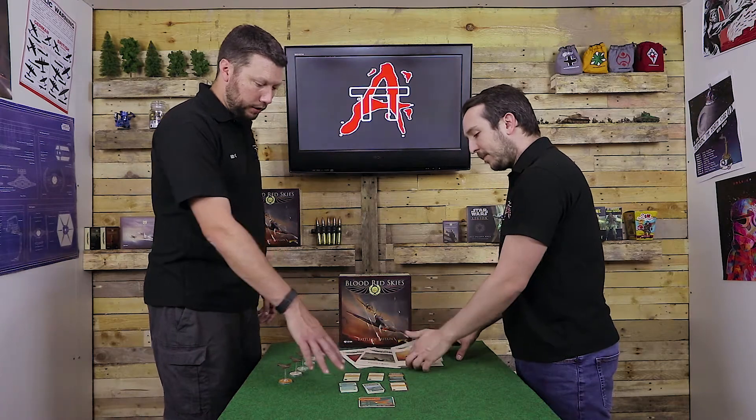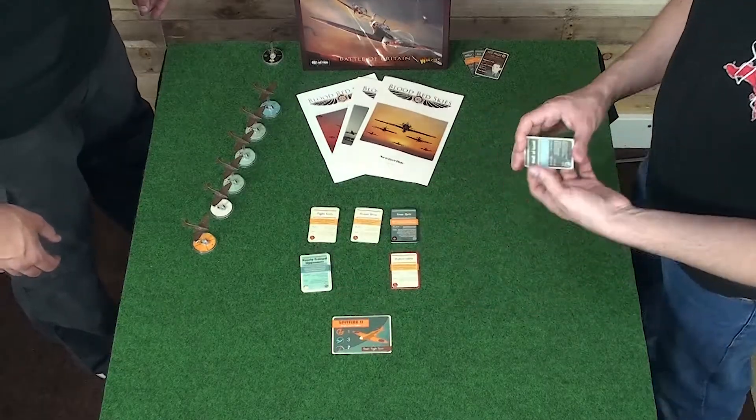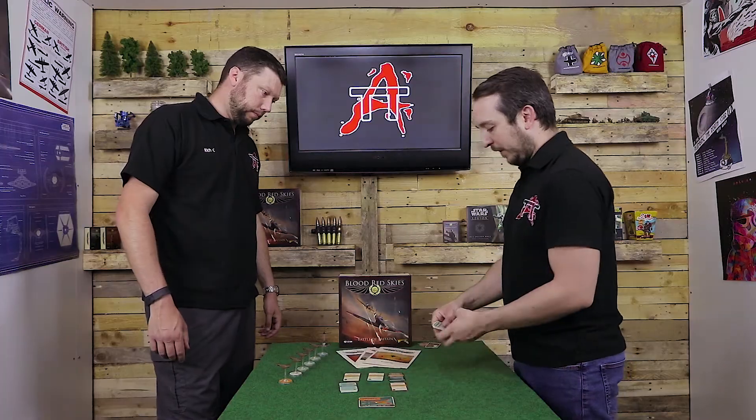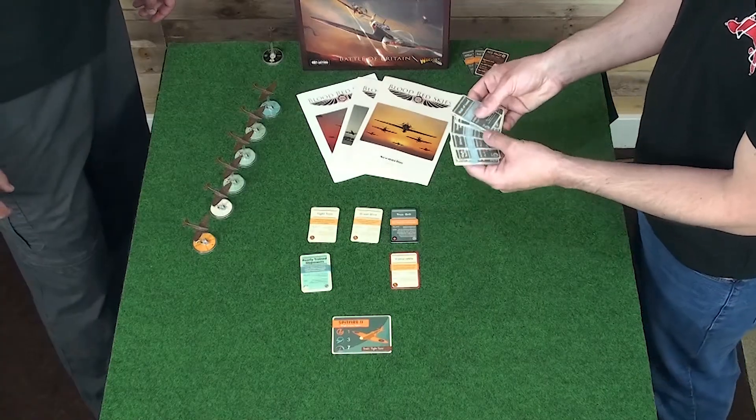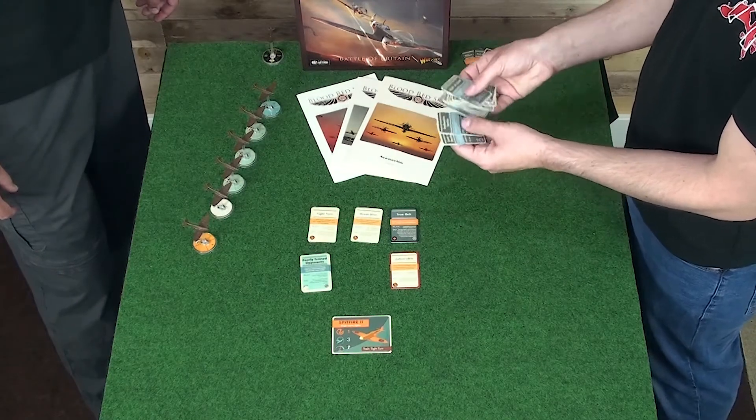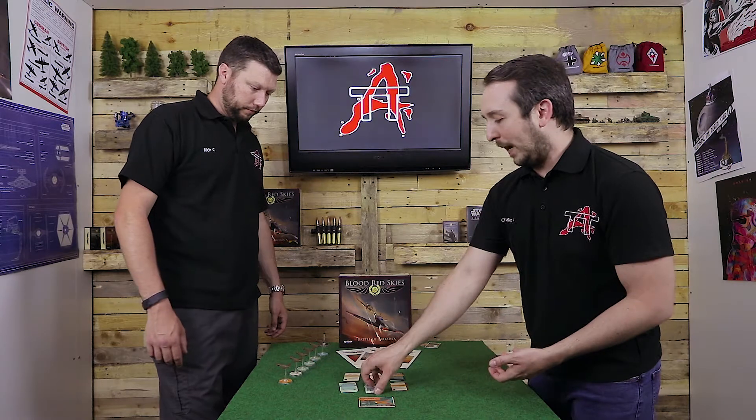Doctrine cards give you another advantage — whether exploiting the manoeuvrability of the plane, giving you extra firepower, or just tricks up your sleeve. Theatre cards are more themed around the area: cloud cover, radar support, heavy flak presence from the ground. Doctrines are things like dive away, high altitude, ram attack, seasoned pilots, aggressive tactics — talking about the way you fly your squadron.